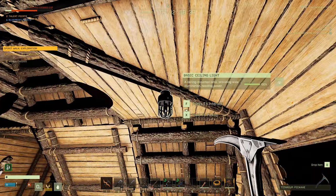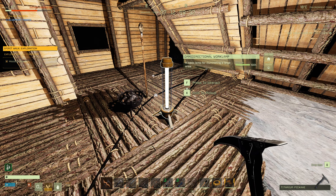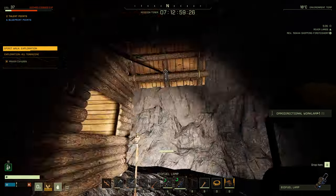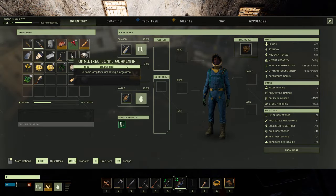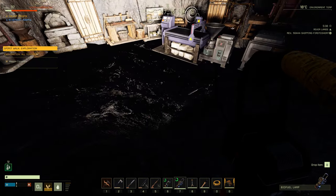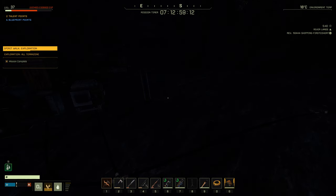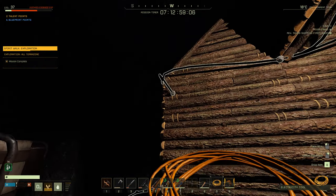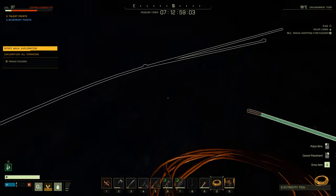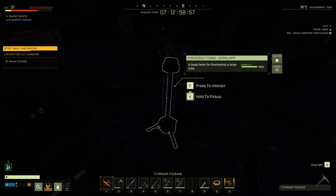I still prefer ceiling lights because they're cleaner and sit on the ceiling. But if you're in a cave like my cave base here, an omni work lamp seems easier. Let me put one out in the middle of the cave and connect it — I have to use this power source since the other one's full.